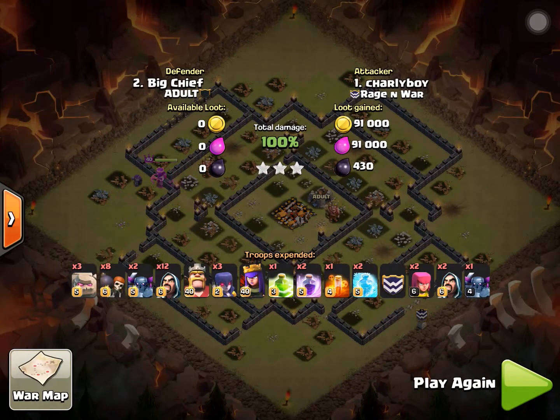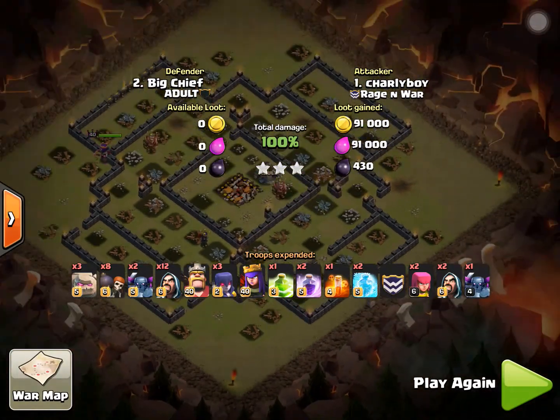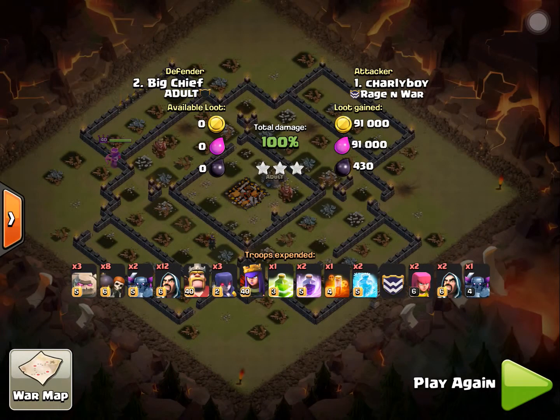Excellent job. Interesting strategy on the 3 Golem spread and the PEKKAs that were dropped on this side — I never saw that before. Don't know if that was intentional or not, but it ended up working. And then the very delayed Queen and very delayed Clan Castle troops, and 2 well-placed Freeze Spells.